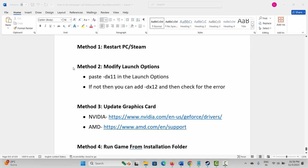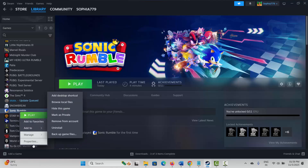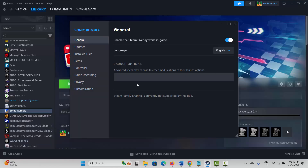If not, next is to modify launch options. For that, go to Steam. Under Library section, select your game, right click on it, and click on Properties. Now under General, you have to type -DX11 and then launch the game and see if it's launching or not. If not, again come back and type -DX12, then try to launch the game and see if this resolves the problem.